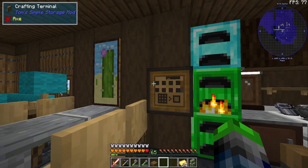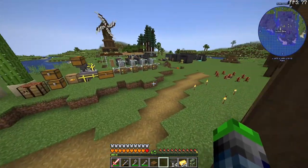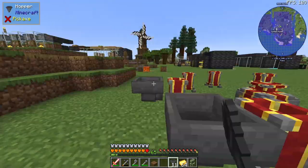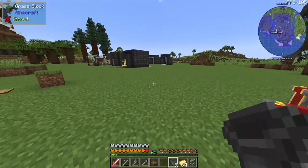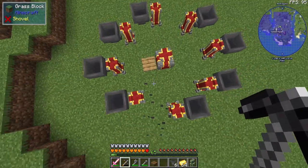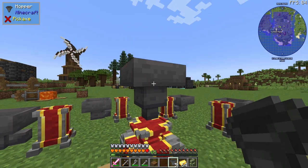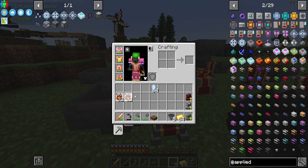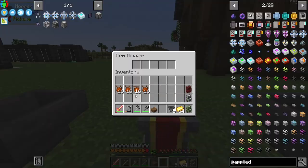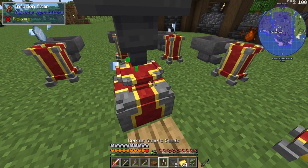We're going to set up some hoppers to feed right into the growing channels. We'll use a super basic hopper setup and it'll be technically symmetrical. Putting the prosperity seeds in here, breaking them into groups of four in the corners — and it's working! I can stand here and collect as they come out.